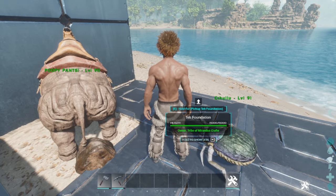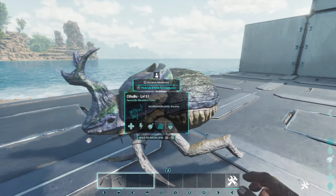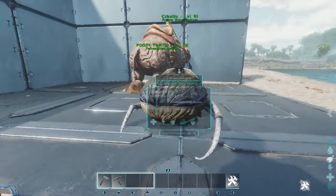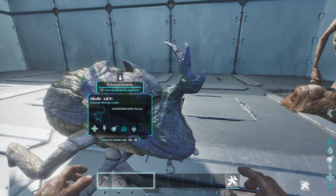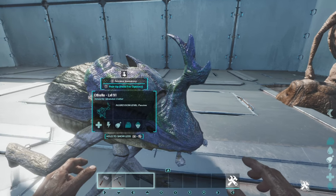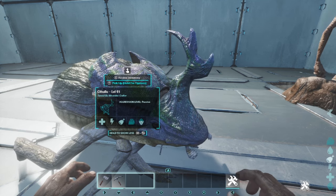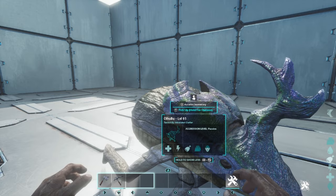Today you can see I've got a little buddy here named Cthulhu, my Dung Beetle for this video. What he has now added to his arsenal — which always made him a very useful dinosaur — is the ability to take poop in his inventory and turn it into fertilizer. That has always been one of the key dinos to have in your base for utility, because we all need to grow crops. Crops are heavily dependent upon being fertilized and this is one of the easiest ways in game to automate that and get yourself a fertilizer-producing factory.